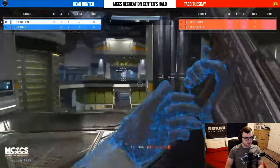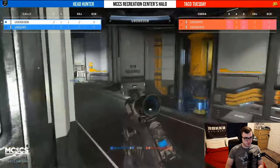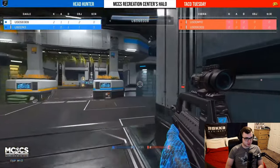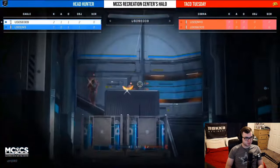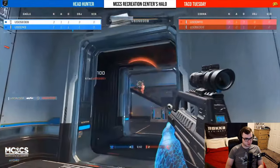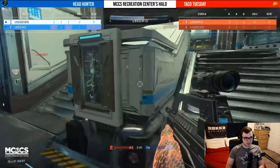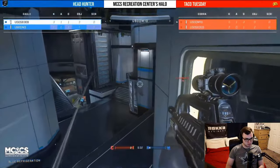Headhunter is maintaining dominance, forcing Taco Tuesday to retreat back to blue side base. Three to two advantage right now — very slow pace coming out of these squads. You would expect a lot of fast-paced action on Aquarius but that's just not the case. This is probably my best game I've ever played — able to pick off one player from Taco Tuesday at the right time, finding the advantage on this small map.